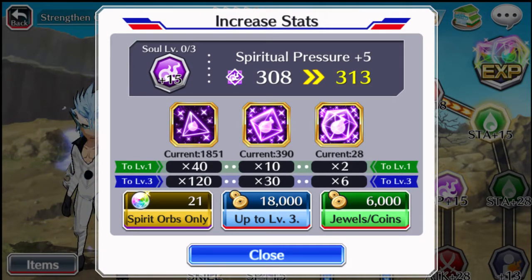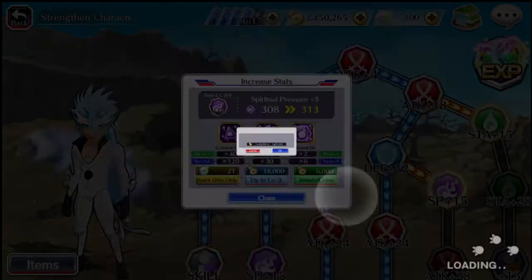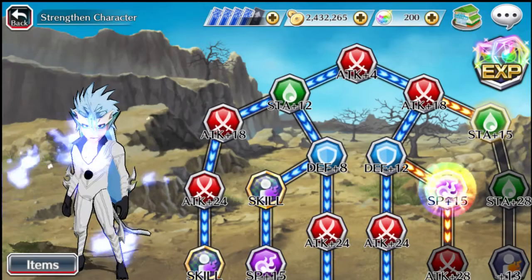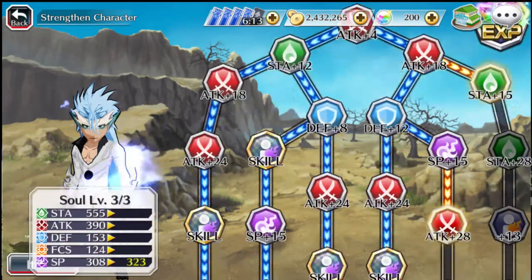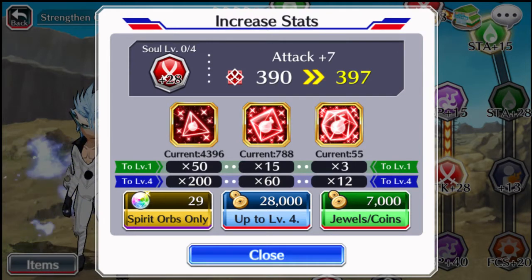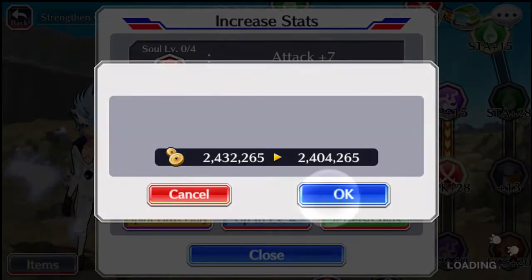The next node is Spiritual Pressure: you need 120 smalls, 30 mediums, and 6 larges, and 18,000 coins. The next node is Attack: you need 200 smalls, 60 mediums, and 12 larges, and 28,000 coins.